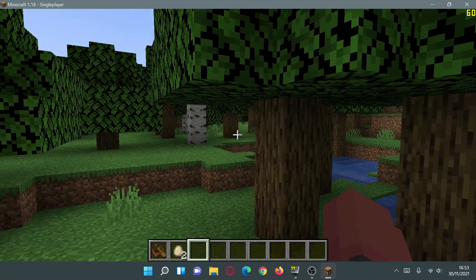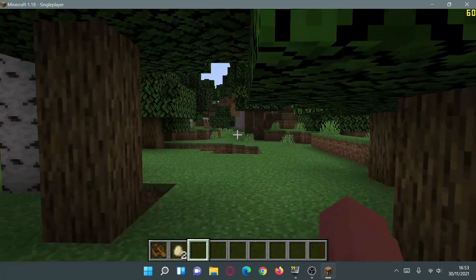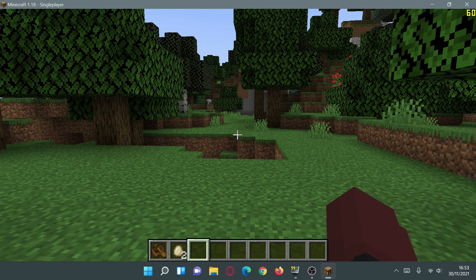I recently downloaded the latest release of Minecraft Java Edition. As you can see in the top left corner it says Minecraft Java 1.18, and using the console you can see it also says Minecraft 1.18 — this is the vanilla official release. Another piece of good news is that it uses Java 17.0.1, as you can see in the top right corner.